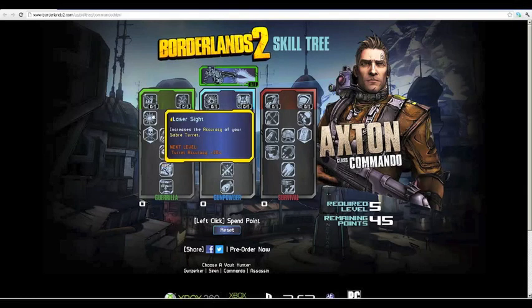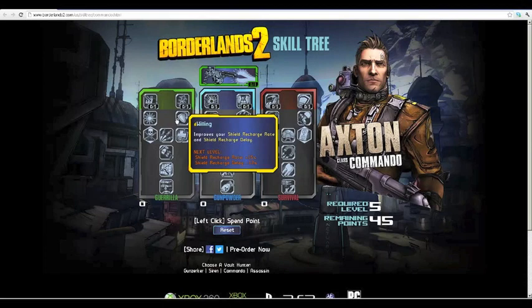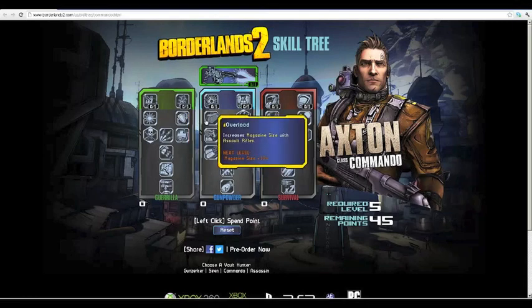Moving into Tier 2 skills: Laser Sight increases your Saber Turret's accuracy by 10% per level — the turret in Borderlands 1 was very accurate, so this should be very useful. Willing improves your shield recharge rate and shield recharge delay, which is great for staying in battle, especially in co-op. Overload increases magazine size with assault rifles by 10% per level — that is really impressive.